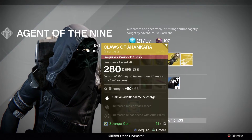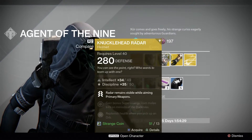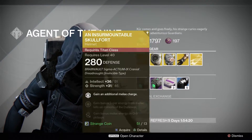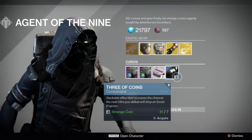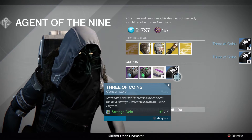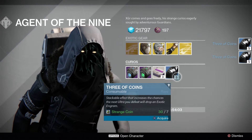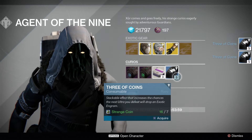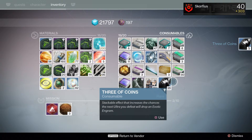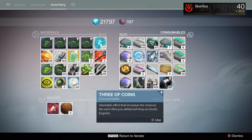If you're into the Claws of Ahamkara grab them, but otherwise I'd go for the exotic engrams first before picking up the gauntlet, unless you specifically wanted it and saved your last 13 coins for it. Anyway, I'm going for the Three of Coins — probably not as many as last week since that was insane. Looks like I got eight this purchase, coming to a grand total of 35. I also have another 35 on my warlock, so that's really cool.